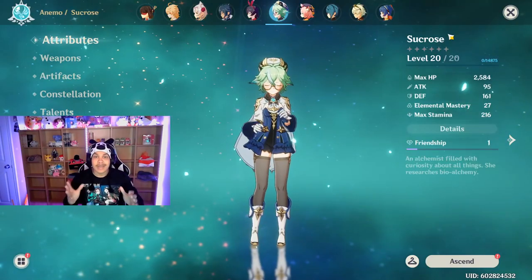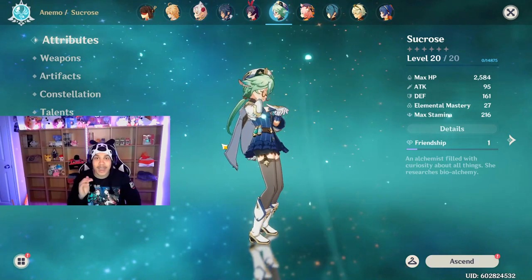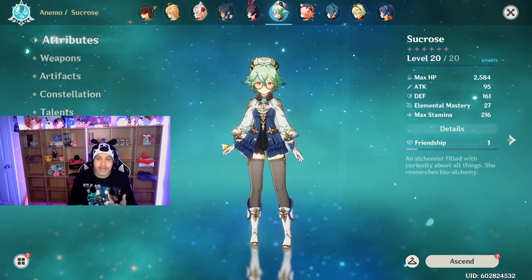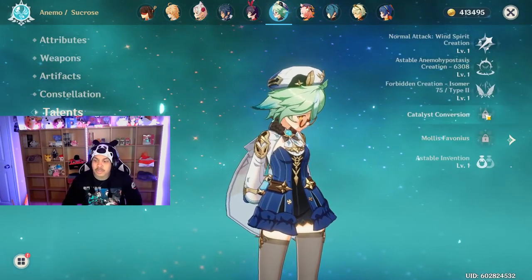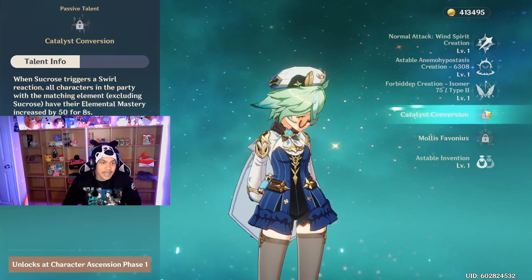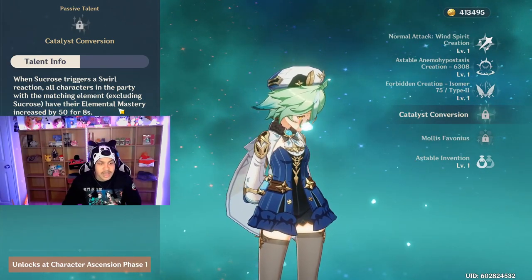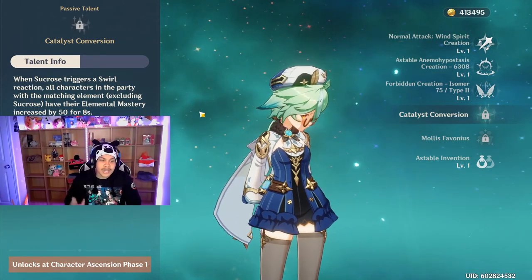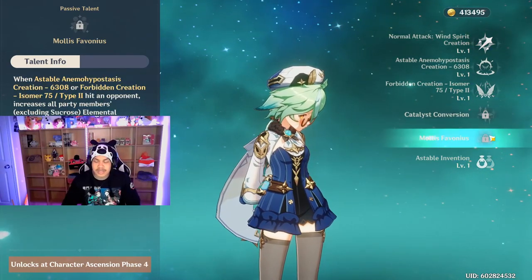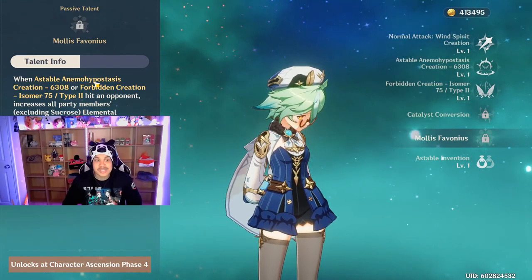Now I want to explain his support. You might be wondering why Sucrose is on the screen — there is a very valid reason. Sucrose and Xiao combined make a basically devastating duo. Her first passive states: when Sucrose triggers a Swirl reaction, all party members with the matching element excluding Sucrose have their Elemental Mastery increased by 50 for eight seconds. Since they're both Anemo users, she increases Xiao's Elemental Mastery by 50.